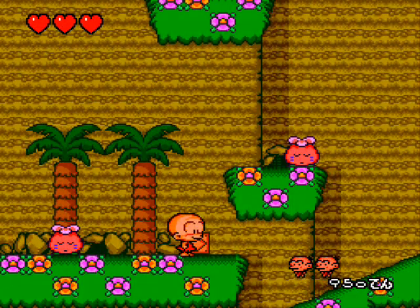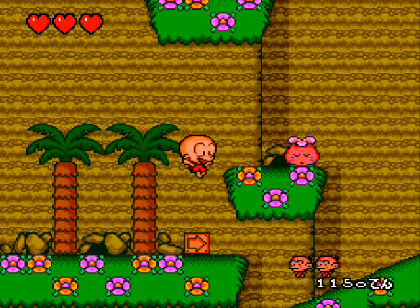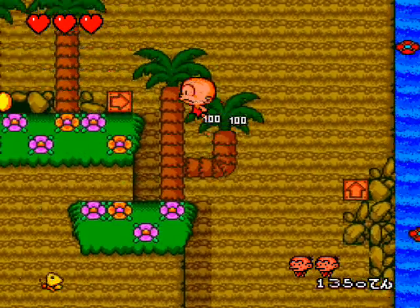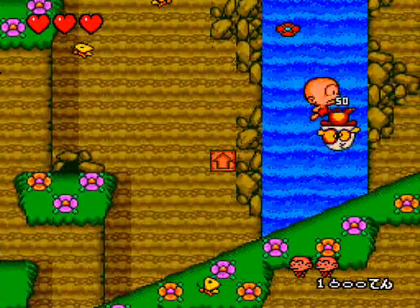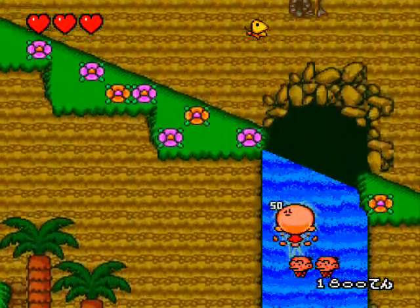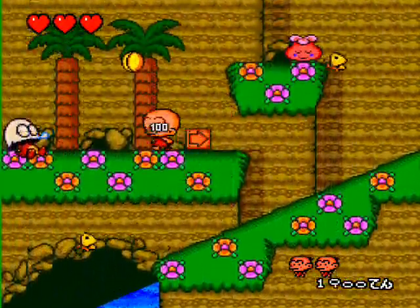And here we have our main protagonist, Bonk. Good ol' Bonk. I believe his head has shrunk slightly since the last game. You can jump on these and get fruit — delicious fruit. You can also bonk them from the side and make them change color. Bonk really comes into his own in this game because they really get the sense of humor and mood now.